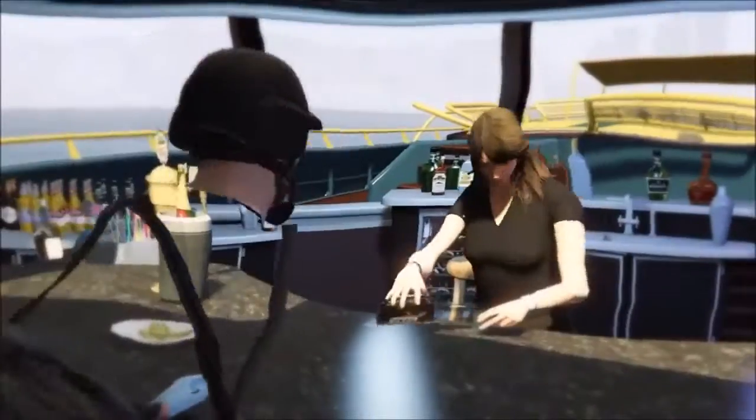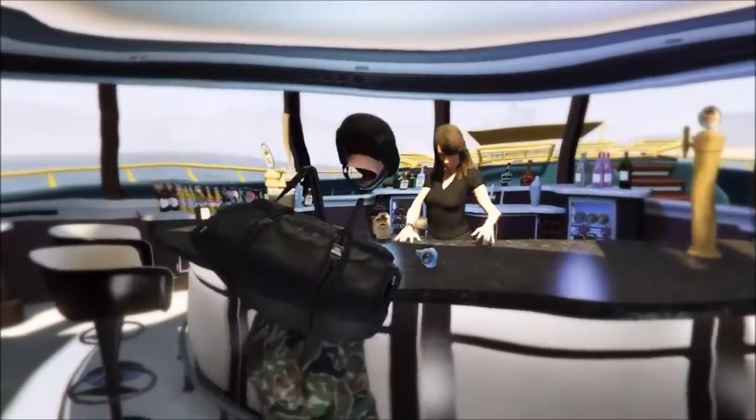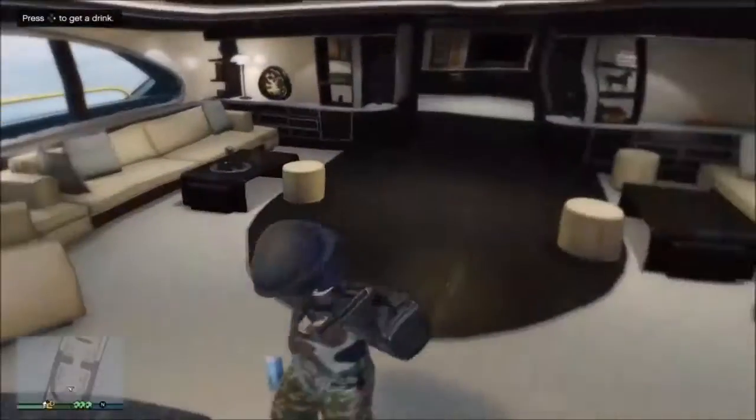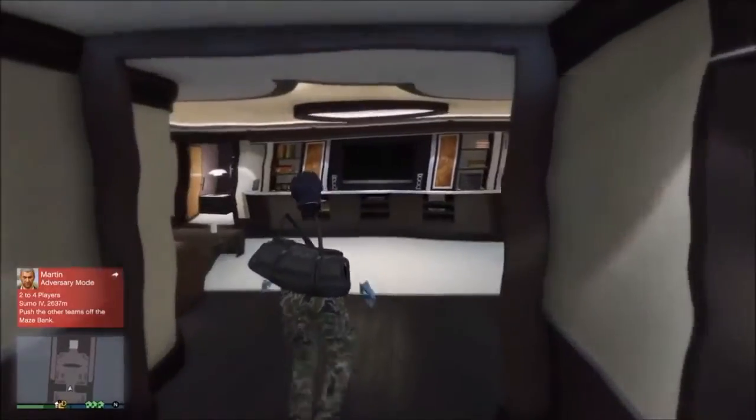So now I know I'm drunk because my screen is going wavy. Once this has happened, you just need to come off the bar and walk over to behind where you should see a sofa type thing. You just need to sit down.